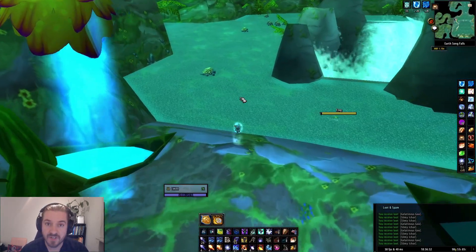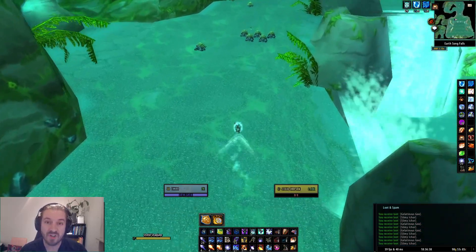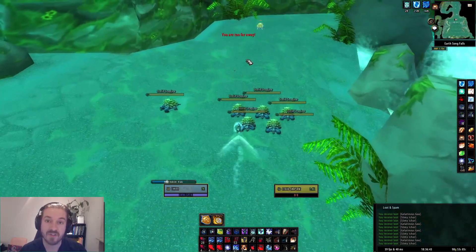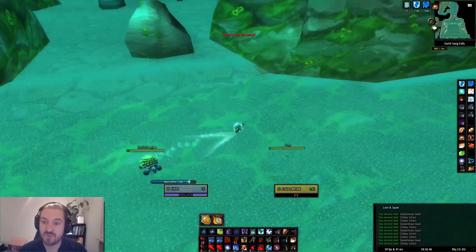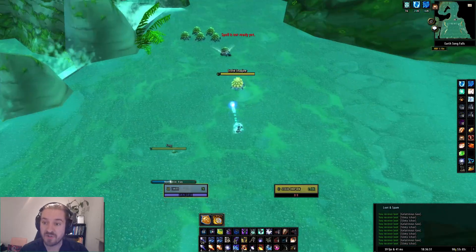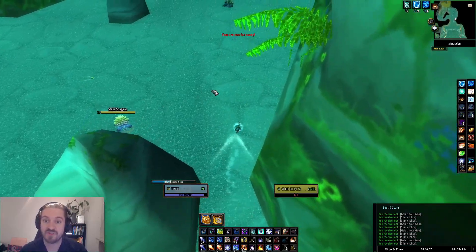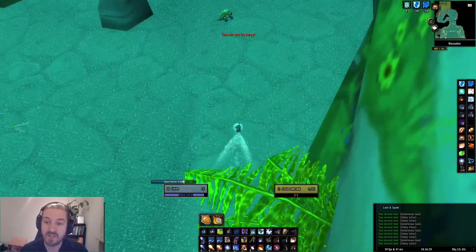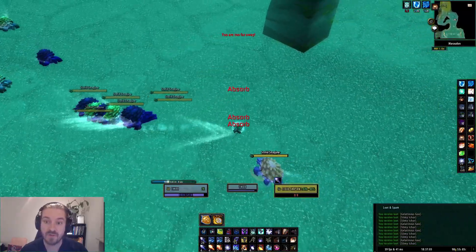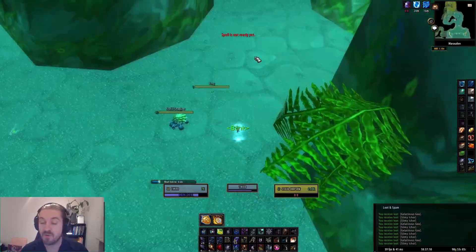Continue down the hallway and you'll reach this spot. These nice little turtles don't pull on their own because they are friendly to you. So you have to manually pull them by using rank 1 frostbolt as I do here. After you cast rank 1 frostbolt on all of them, just blink away, then you can pull these two — by now the first mobs should have reached you and you can just do a 180 and cone of cold them.